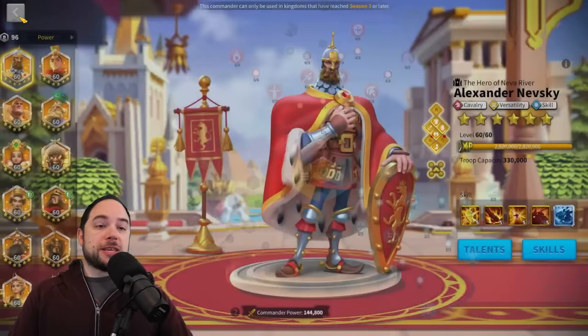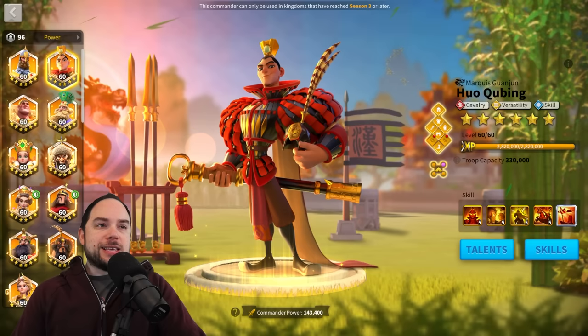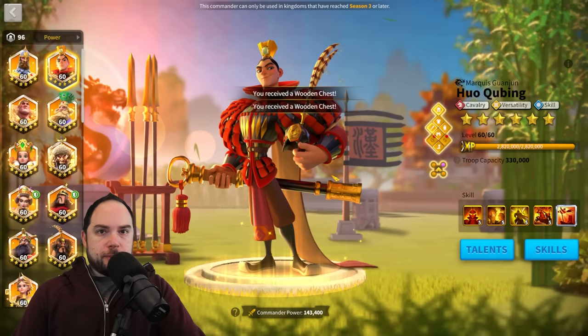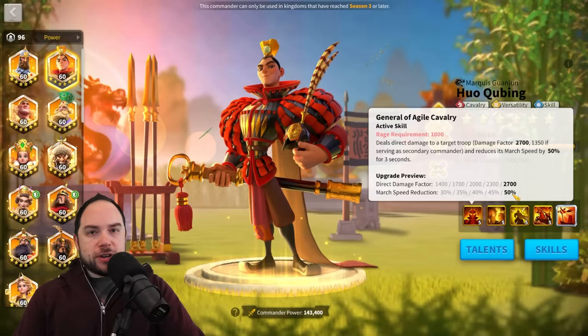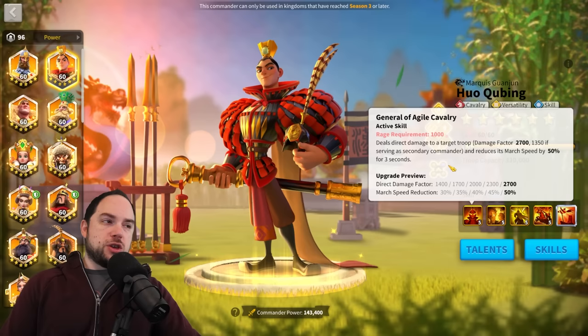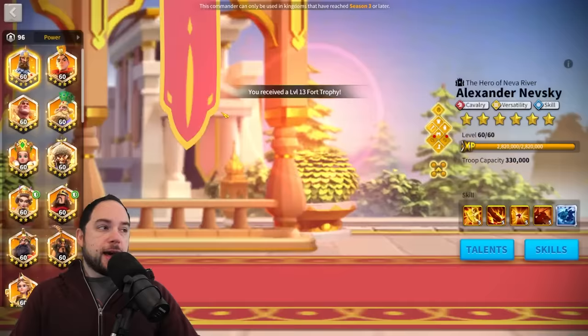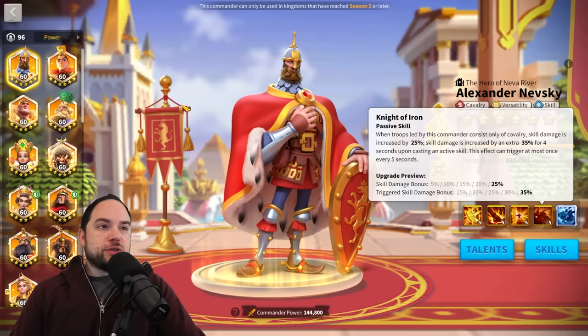The number one combo is Huo with Nevsky. In terms of raw punching power, this qualifies as the single hardest hitting cavalry combo in the game. You're looking at a 2,700 damage factor, slowing your target by 50% so they can't get away. People say Huo doesn't have debuffs, but he does — it's a march speed debuff. If you catch a target out of position and apply this debuff, they're not going to escape. Nevsky contributes 2,300 damage factor and boosts skill damage significantly. You're going to melt stuff.